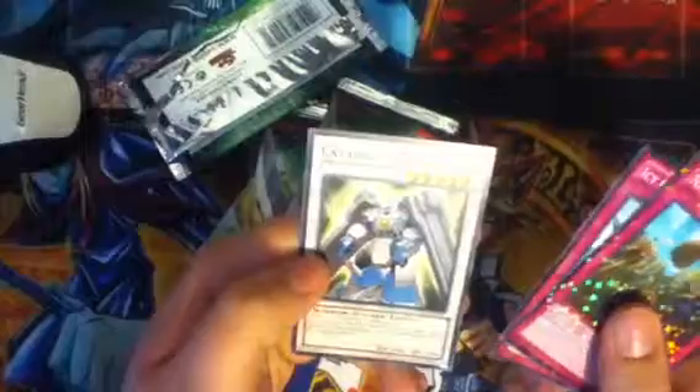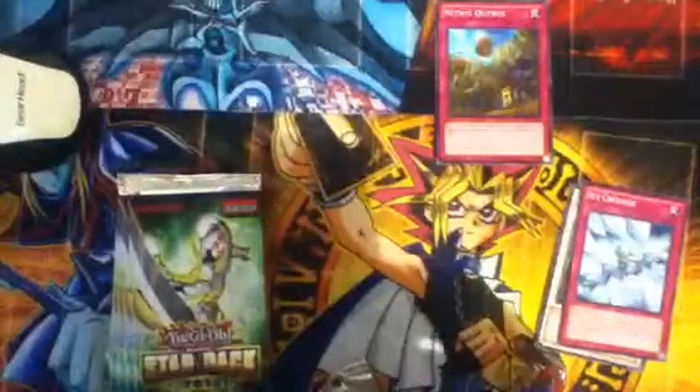Let's go with the first one. We got Nitwit Outwit, Icy Crevice, and Catapult Warrior — we'll put these star foils over here. Next pack: we got Number 39 Utopia star foil, Black Ray Lancer, and Aqua Armor Ninja.